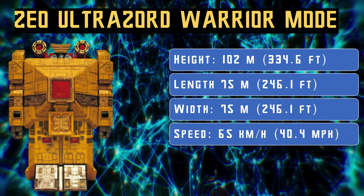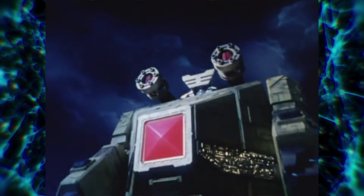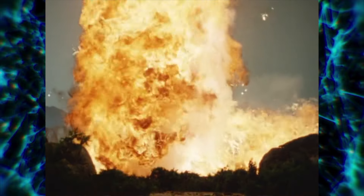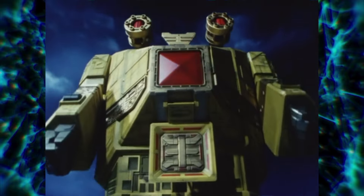The Zeo Ultra Zord in Warrior Mode stands at a height of 102 meters, which is 334.6 feet, with the same length and width of 75 meters, which is 246.1 feet, and a speed of 65 kilometers per hour. I'm not even sure how that's possible, because in Warrior Mode it's immobile and only the arms move up — so I don't know, I don't get it. It fires massive energy blasts, obliterating its enemies. In O-Ranger, both modes were known as King Pyramider Carrier and Battle Formations.